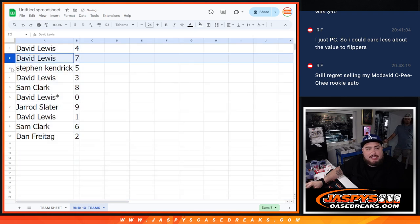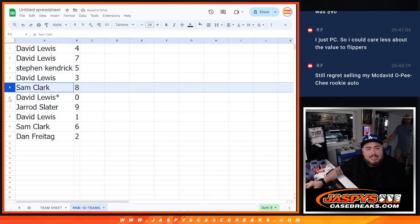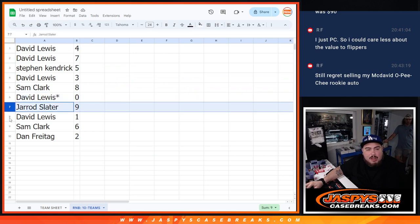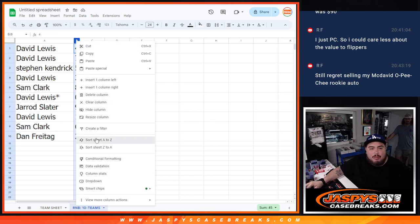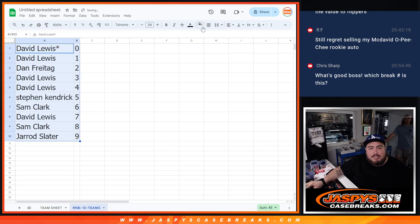So David, you have 4 and 7. Steven Kendrick with 5. David with 3. Sam with 8. David — any and all redemptions for spot 0, of course. Gerardo with 9. David with 1. Sam with 6. And then Dan with 2. So there you go guys, that was the randomizer part.